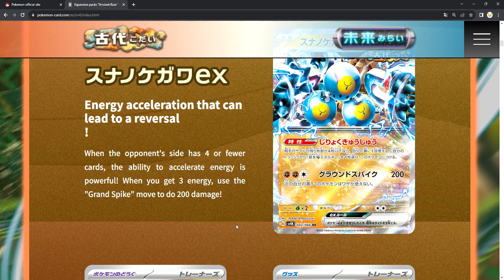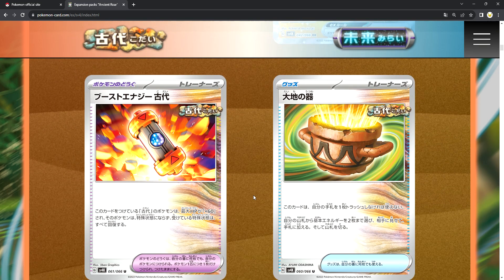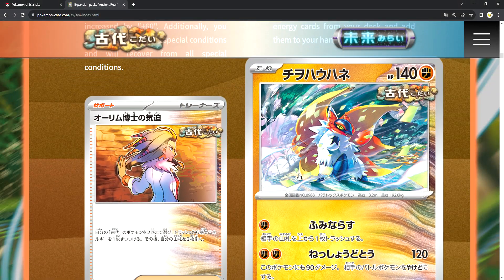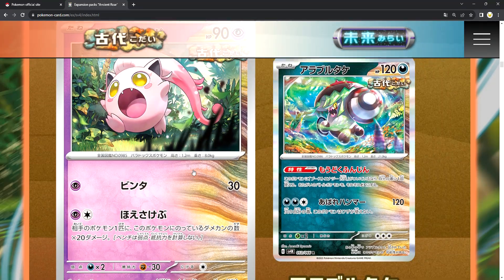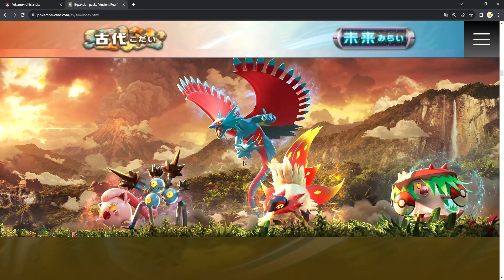It's all about the cards and the stadium for this Pokemon. Here we have the items and we got Professor Sada and Fluttermane, Screamtail and Burnt Bonnet. Here's the 3-card wallpaper if you guys want — this is a super cool wallpaper.